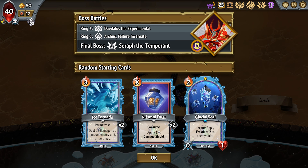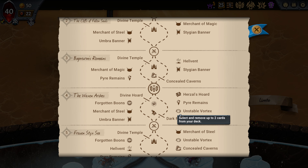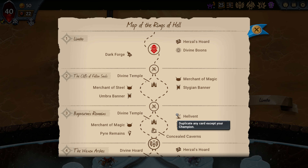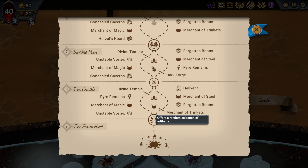We are again Default Stygian, Exile Umbra with Double Barrel Daedalus, Curse Arcus, and Sap Seraph. No big problems to manage here — just a decent amount of scaling to win the endgame. We have Ice Tornado, Prismal Dust, and Glacial Seal as our starting cards. Not very happy with that Glacial Seal, but it can do some good things in the early game. Let's see what kind of nodes we have for today.